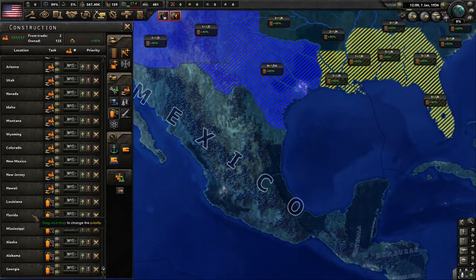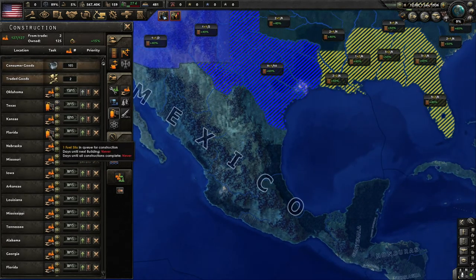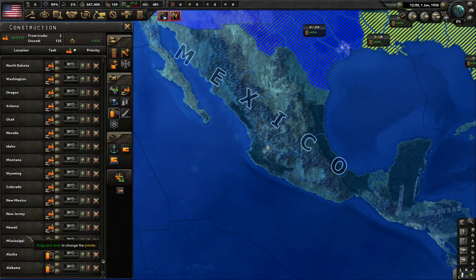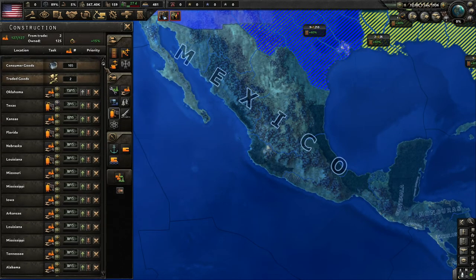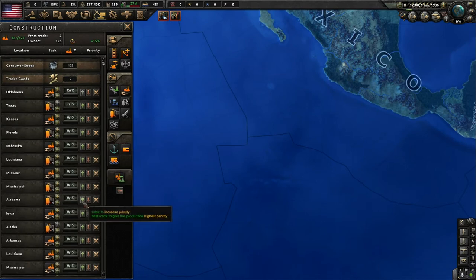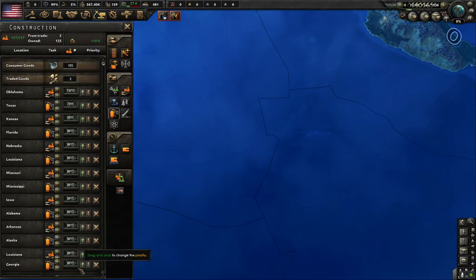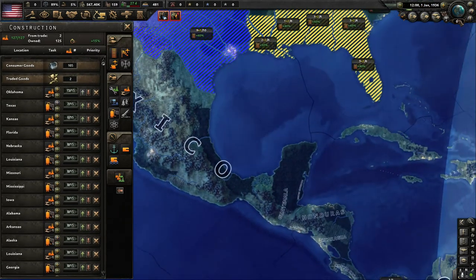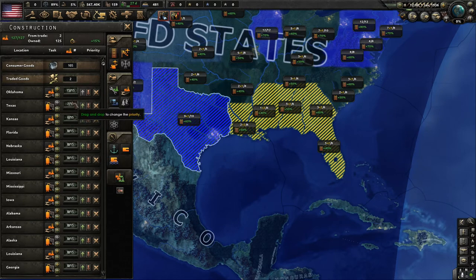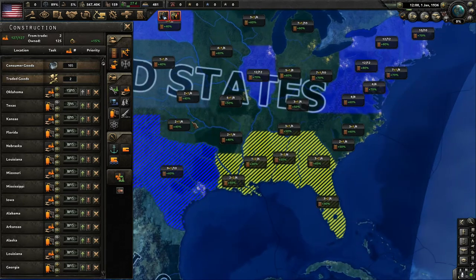I'm going to adjust my construction queue and space the fuel silos and civilian factories out one at a time, every other one, so everything gets built kind of simultaneously. The more civilian factories we have and as we adjust our economic laws and get out of the Great Depression, construction time will improve. We're only constructing two things at once right now — eventually we'll get up to constructing eight things at once and it's going to fly by.